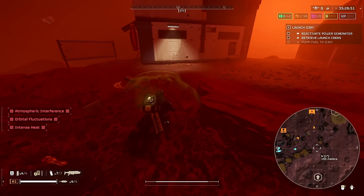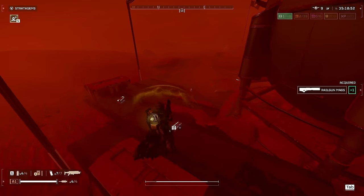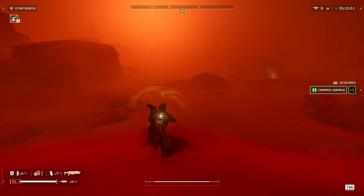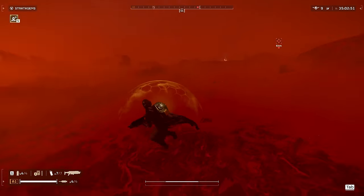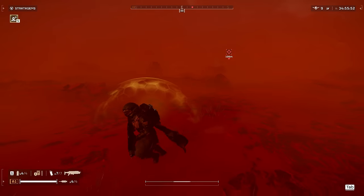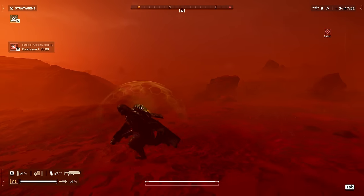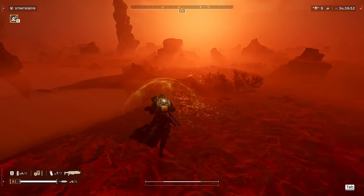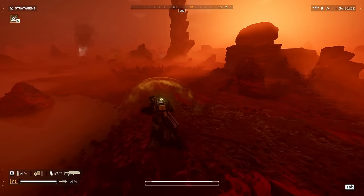Let's resupply the ammo. Now let's go to the top left and grab the launch codes. I think this is the one where you just have to get the launch codes without having to carry them over - if it's that one it's gonna be very rough. There's a patrol over there, but the nice thing about this armor is it reduces my threat level by 30%, so they probably won't even see me from there. I hear something up there - there's a nest up here. Let's keep to the left.